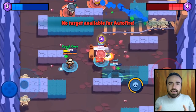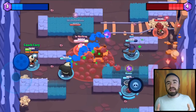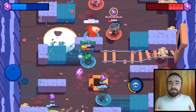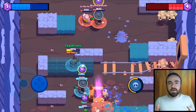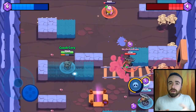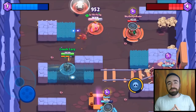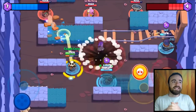Next, Nita. Nita is pretty good with auto attack, but one of her strengths is shooting around walls, and with auto attack you just can't do that. So with Nita, you're gonna have to rely on manual aiming a lot. I'd get in the habit of aiming manually with Nita — otherwise you'll miss shots you could've taken around walls. For Nita's super, you're not gonna want to use auto attack unless you want the bear right next to you, because that's what's gonna happen.